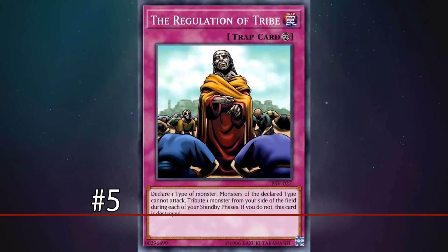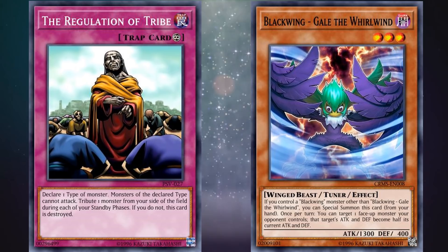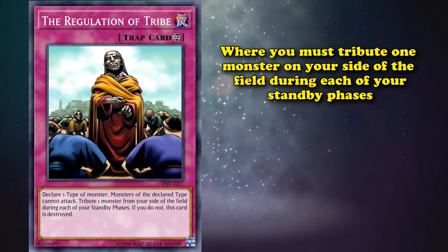At number 5, we have Regulation of Tribe. While this card is on the field, you can declare one type of monster and monsters of that type cannot declare attacks. So if your opponent is using a deck full of one monster type, this card can completely shut them down from attacking you. However, it has a maintenance cost where you must tribute one monster on your side of the field during each of your standby phases.